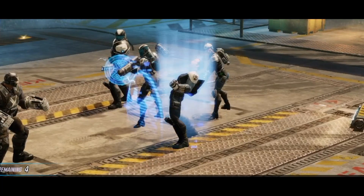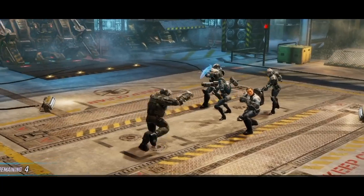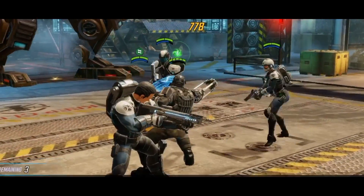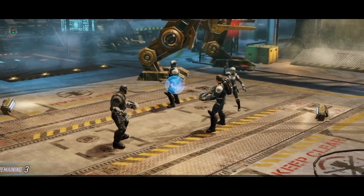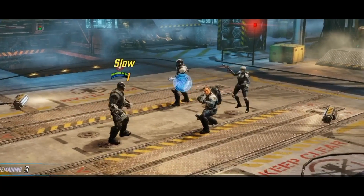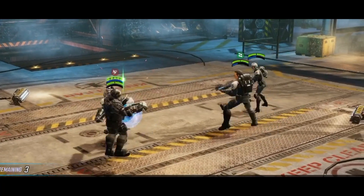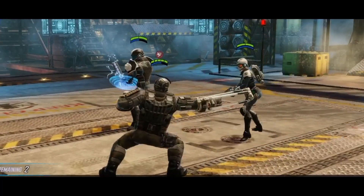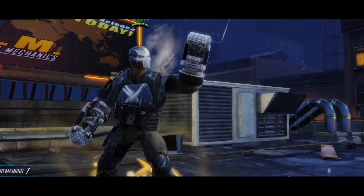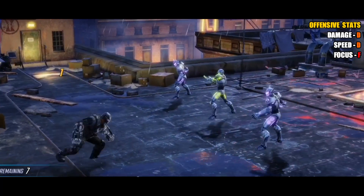Quick overview of how I broke down the stats: we'll be checking out three offensive stats and three defensive stats. These have been calculated on a scale from A to F. I looked at the maximum and minimum stats for each category, removed any outliers, broke that down into a percentage, and then mapped that percentage onto the A-to-F scale to give us an idea of how the hero performs.